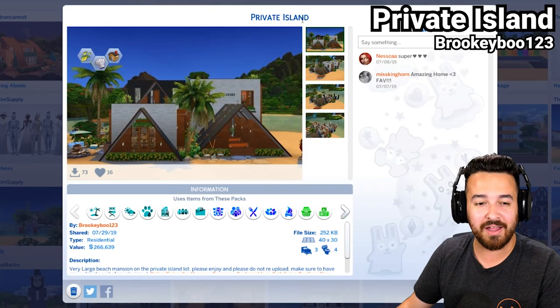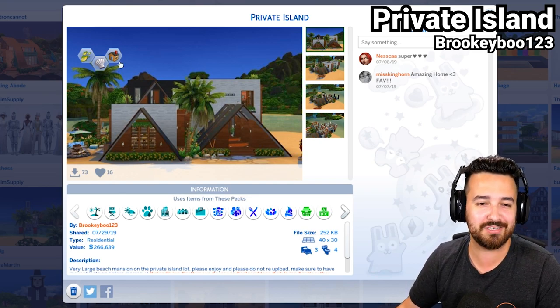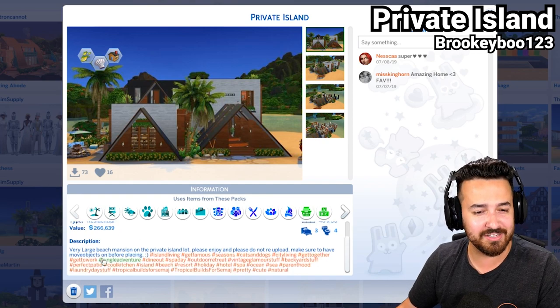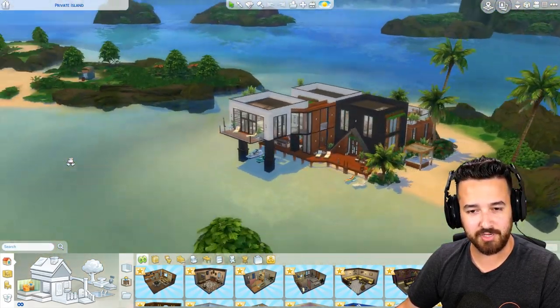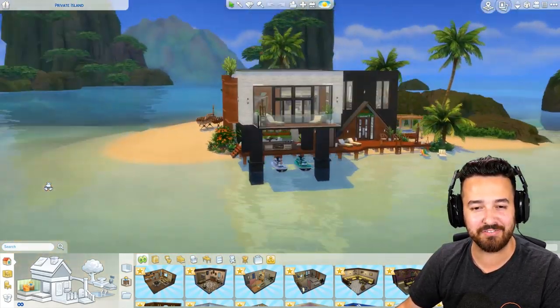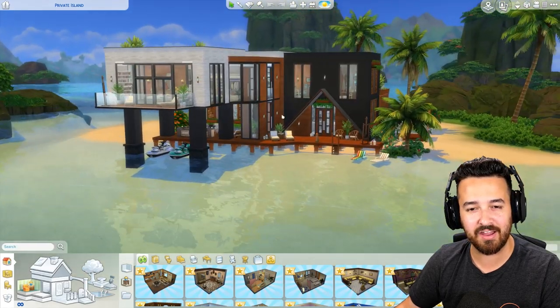This next one is called Private Island and it's by Brookieboo123. I saw these roof shapes in the gallery picture and I was like this looks really interesting, I want to check it out. So this is a very large beach mansion on the private island lot. It looks pretty damn sweet — something really different to what I would build. I love the roof.